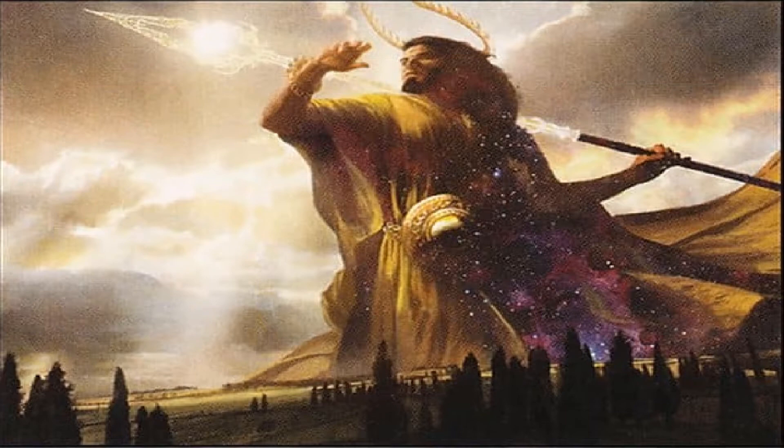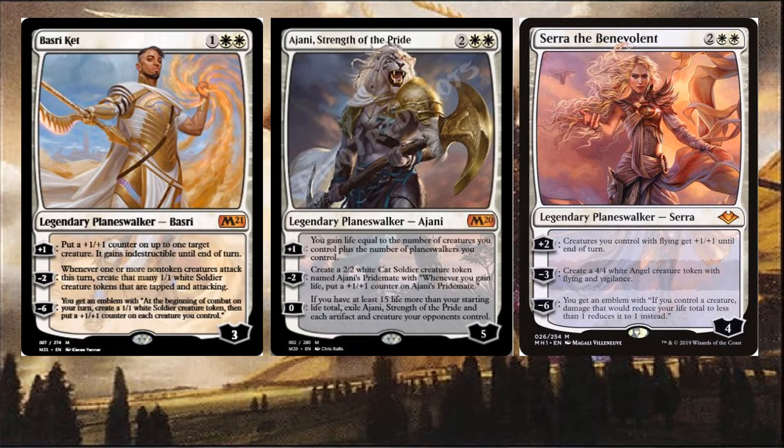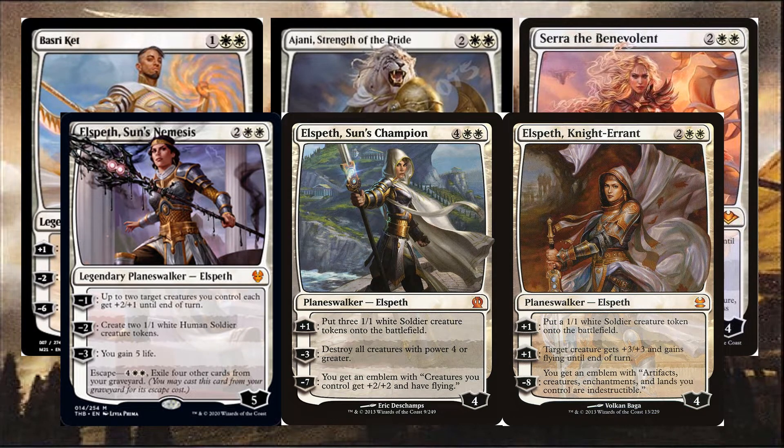We can also use Planeswalkers to support us like Basri Kett, Sara Benevolent, Ajani Strength of the Pride, or one of any of the Elspeth Planeswalkers.